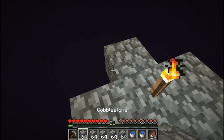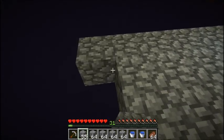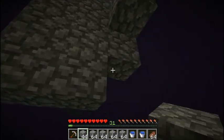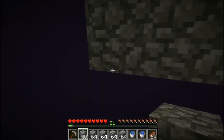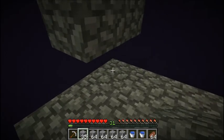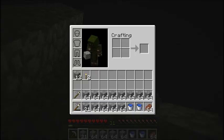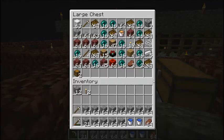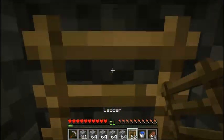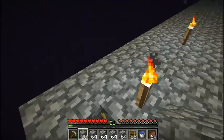That would have been bad if I dug those blocks out. I'm also going to need to make a roof over all this to put water on it. Let's break this block and grab some ladders. If they teleport to that spot, I might make a water elevator type thing instead.